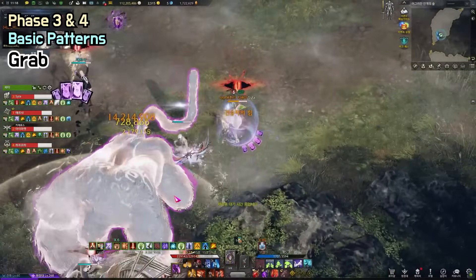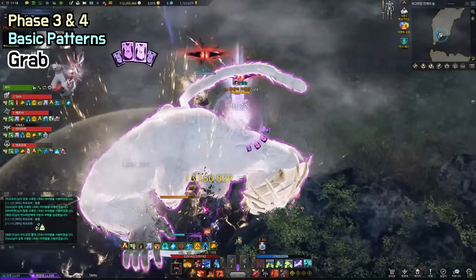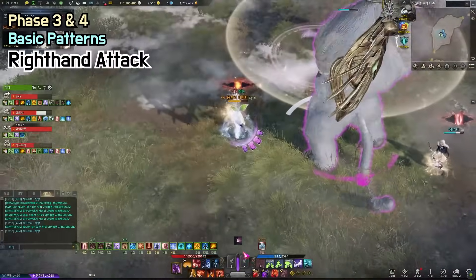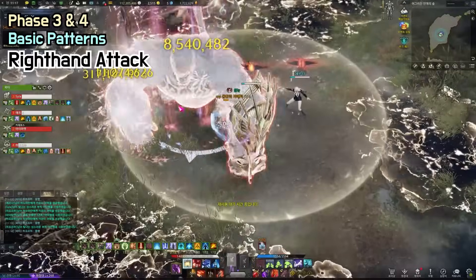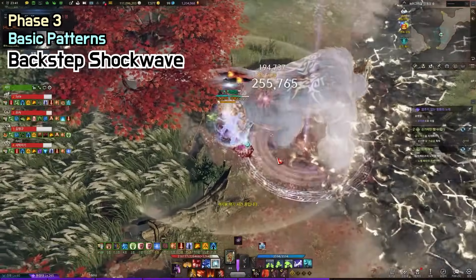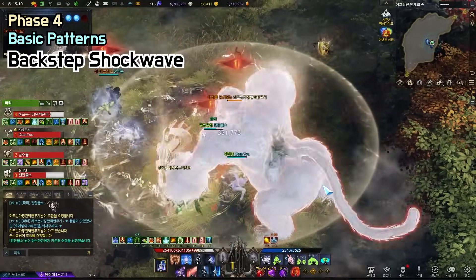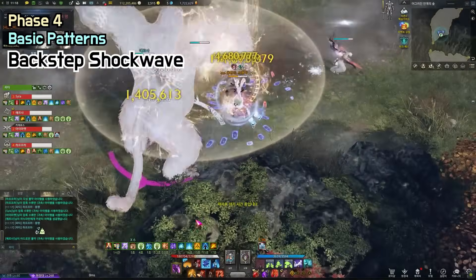Grab: the boss grabs a person and slams the ground — then you have to stagger him to save your teammate. Don't forget to dodge the initial slam. Right Hand Attack: the boss swings his right hand and attacks his right side. Backstab Shockwave: if the boss backstabs, quickly follow his back and dodge the shockwave. In phase 4, he attacks a much wider range — try not to push him to the wall, and if you cannot make it to the back, you can dodge outside.